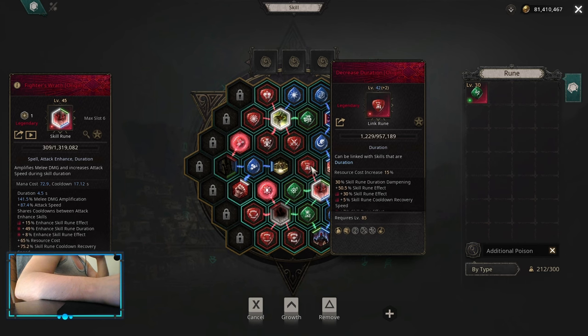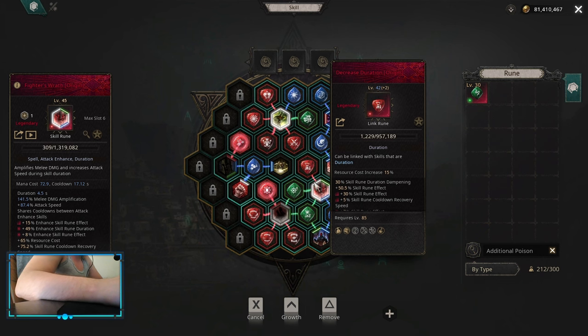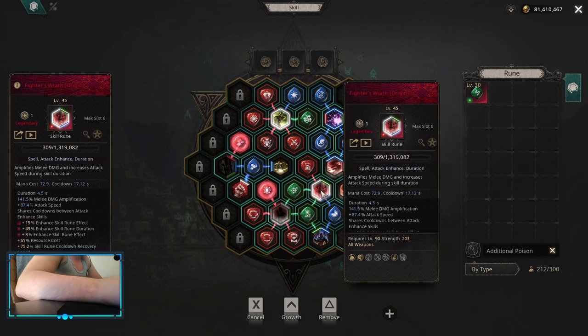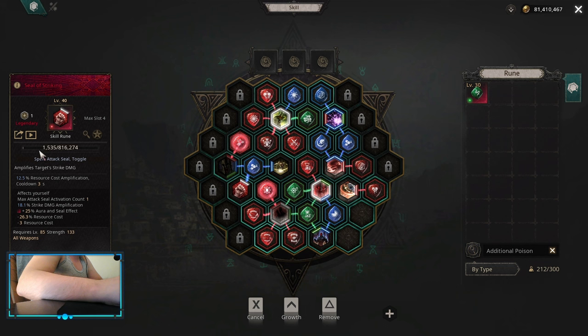I added decreased duration onto fighter's wrath, but keep in mind that you need to reach certain breakpoints when decreased duration becomes better — basically when skill rune effect becomes better than duration on your fighter's wrath. That breakpoint is different depending on what items you are using. I also added seal of striking for strike damage amplification, because at this stage you should have more than enough multiplier, so strike damage amplification should be better.